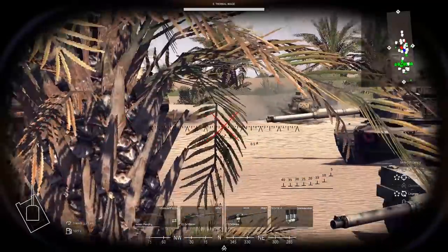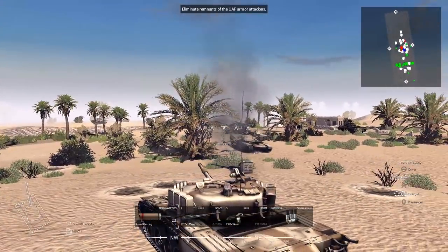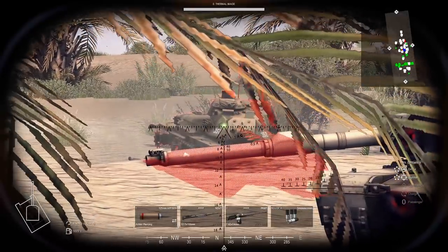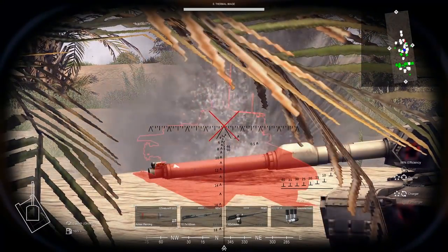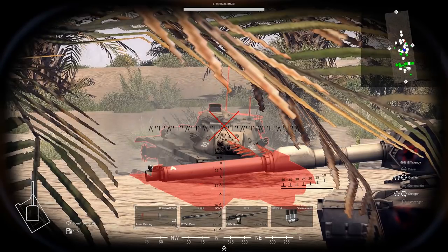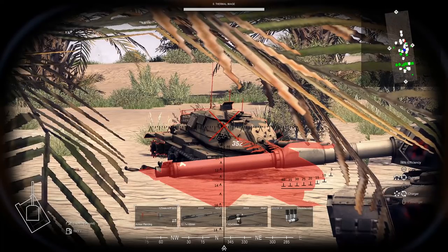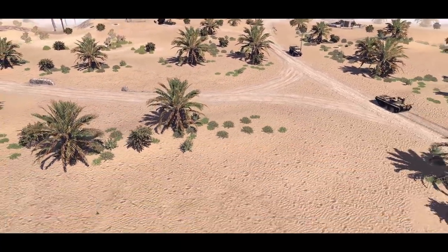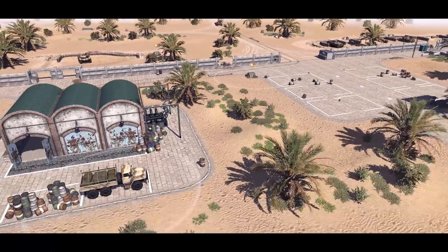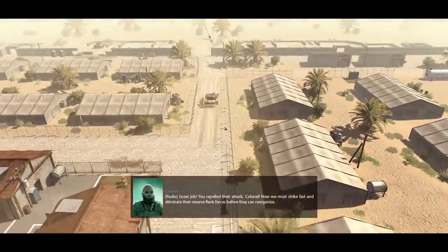We'll hop out with some TNT and get rid of him. Somebody caught fire — finally. We're smoking too, probably from all these hot kills. One enemy soldier remaining on the mini-map and one tank, which looks to be double-tracked. Three shells remaining — what a crazy battle. Resist enemy attacks. Great job — you repelled their attack. Now we must strike fast and eliminate their reserve flank forces before they can reorganize.